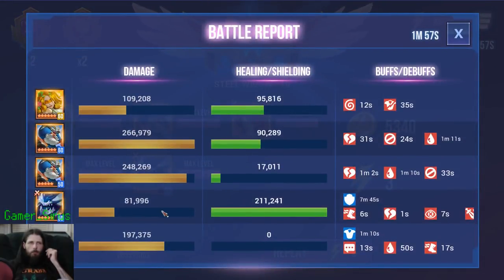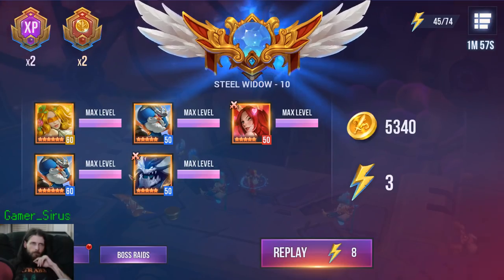Here's the battle report. As you can see, Manas is doing more damage — before the assassin was doing more, but I raised his accuracy a bit. Sometimes she'll get a little bit higher, but I think it's really just RNG. Most of the time Manas should outperform, especially with that elemental advantage on Steel Widow 10.